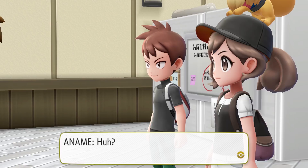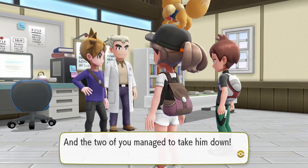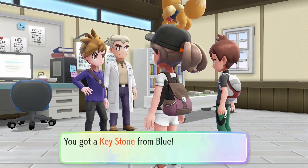With Team Rocket — I never thought their boss would actually be holed up there at Silph Co. And you two managed to take him down. No, it wasn't me — Shell beat Giovanni all by herself, all I did was help out a bit. You and your Pokemon did your best. Here's a Keystone from Blue. Also — why would you name your kid Blue?